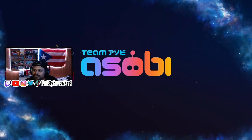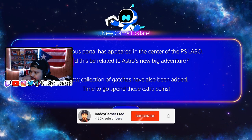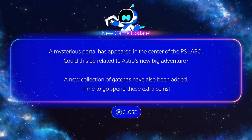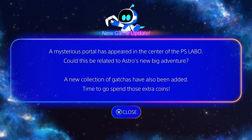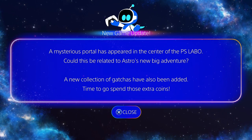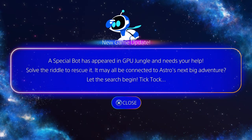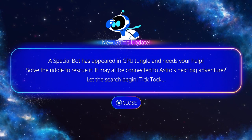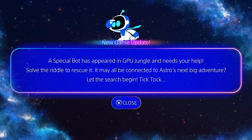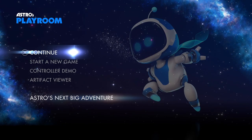Okay, so supposedly they updated Astro's Playroom — let's jump in and see what they added. It says: 'A mysterious portal has appeared in the center of the PS Labo. Could this be related to Astro's new big adventure? A new collection of gadgets has also been added — time to spend those extra coins. A special bot has appeared in the GPU Jungle and needs your help. Solve the riddle to rescue it, and it may all be connected to Astro's next big adventure. Let the search begin!'